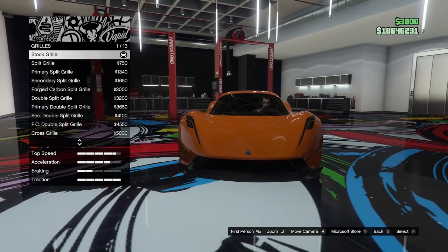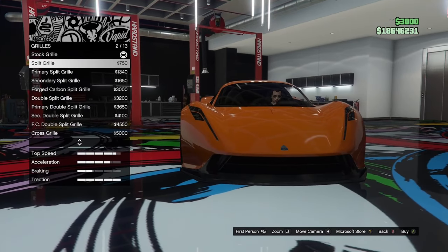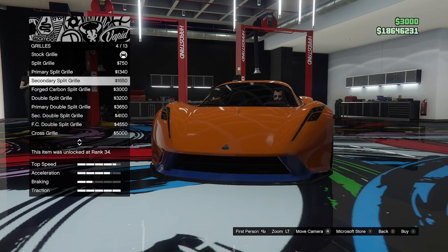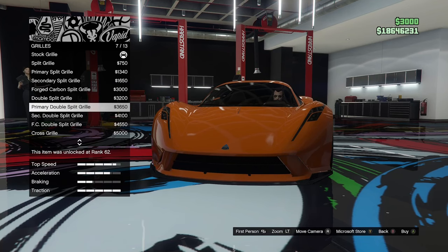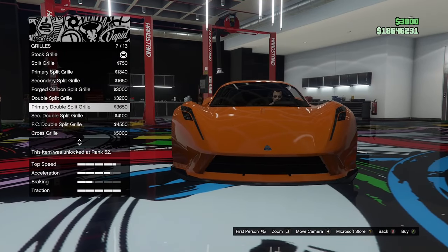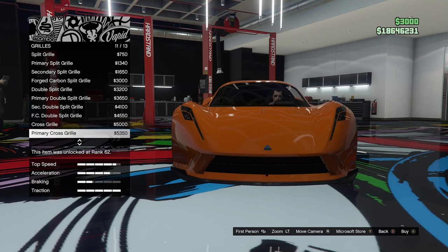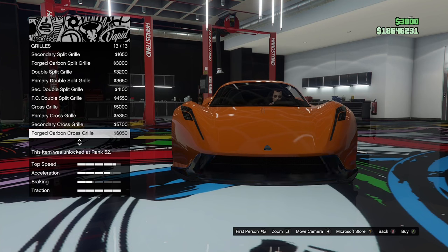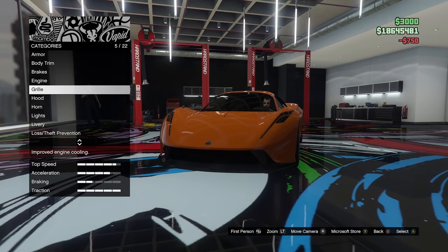Grill options next. We've got the stock grill, a split grill which adds a horizontal bar across, a primary split grill, secondary split grill, or forged carbon. Then we've got the double split grill, secondary version, cross grill, primary and secondary cross grill, and the forged carbon cross grill. I'm going to go for the split grill — I quite like that little bar going across, it looks quite good.